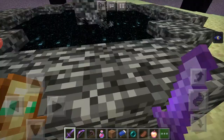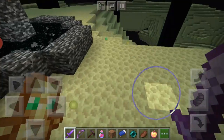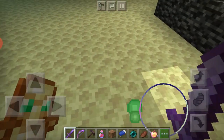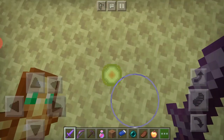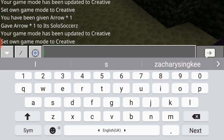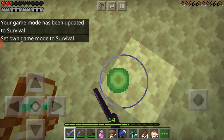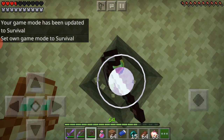There we go, we've got the XP. Hopefully you guys learned how to destroy the ender dragon. I went into survival mode to check — we got 64 levels. Not sure why we weren't collecting the experience at first, but it doesn't really matter.